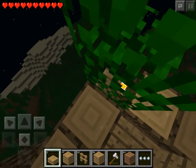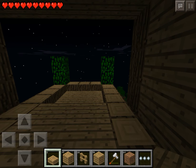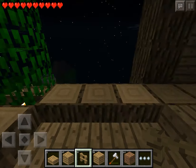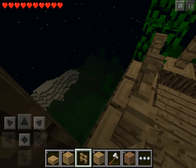Instead of torches, you can also make them into glowstone. Also for this, you also need fences, just in case you won't fall off. Something like this — you can't go between those.